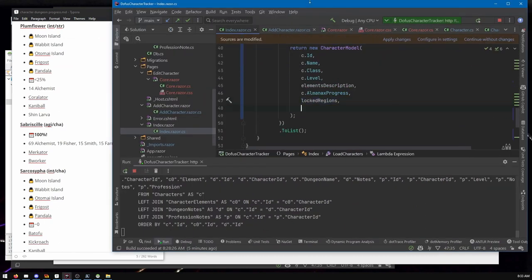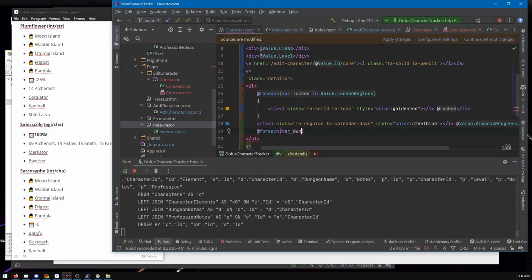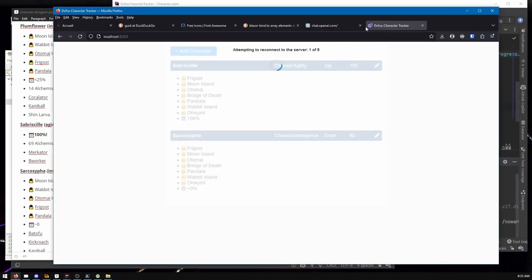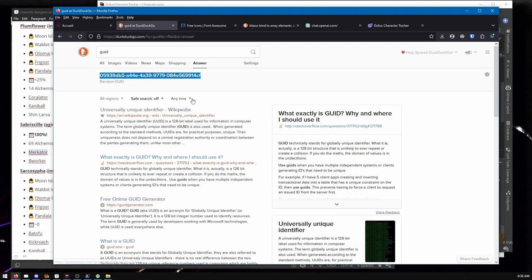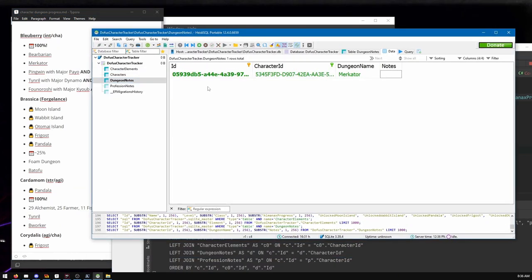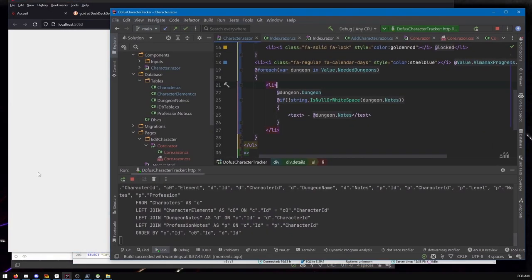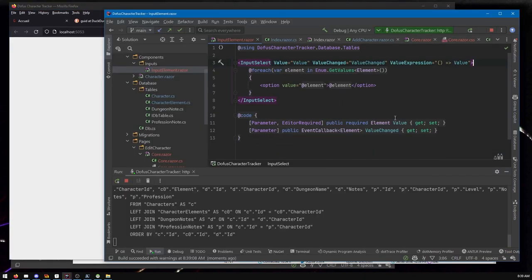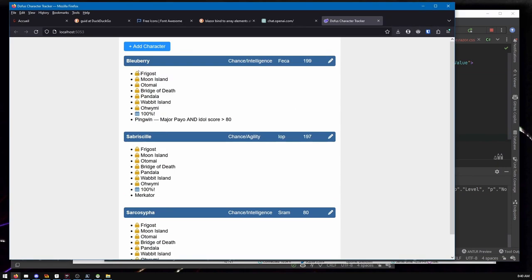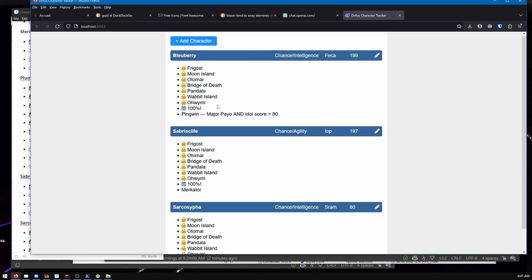For Almanac progress, I'm not interested in maintaining the exact count out of 365 — it changes too often. I'm just going to track rough percentage. The people who are at 80-90% are who I'm going to prioritize. If it's a hard Almanac day, I'm going to skip the characters who just started. So those enum values are for that. Looks like I'm entering Blueberry again and testing out dungeon notes. In addition to noting which dungeon to do, sometimes there are other constraints for higher-level stuff, so I wanted an optional notes field — like 'I need to do the penguin dungeon with a particular idol.'